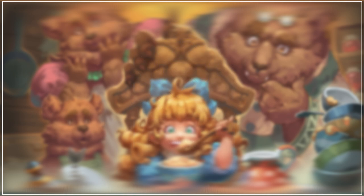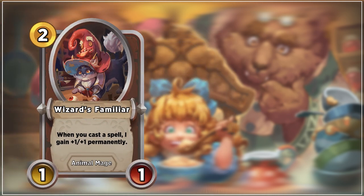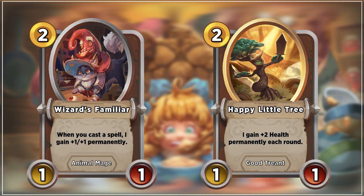On turn 1, and occasionally turn 2, both Wizard's Familiar and Happy Little Tree are very solid targets. Both scale and will help protect your health well into the mid game.